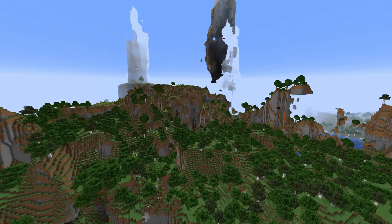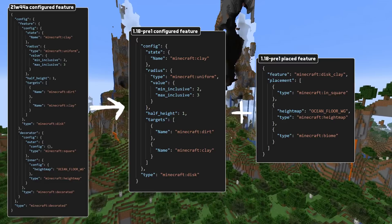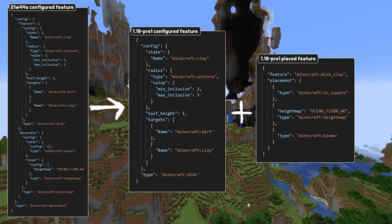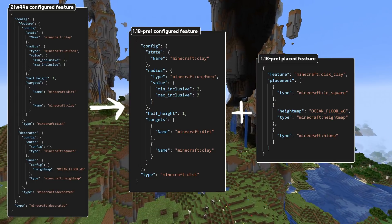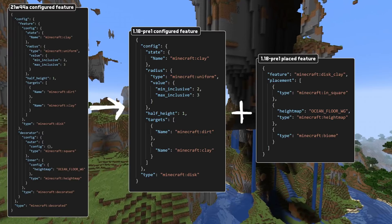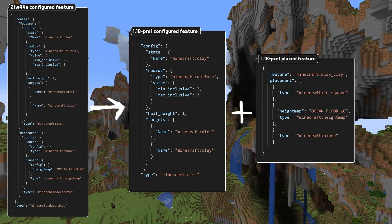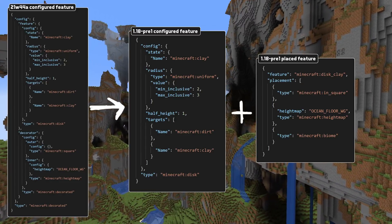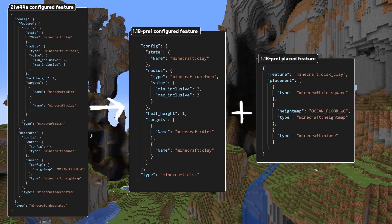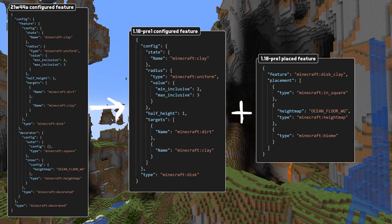The actual changes inside that file include extensive changes to the formats of features. Configured features can no longer be decorated, and the decorated feature type has been removed. Instead, feature placement has been split up into two distinct types. Configured features still exist but no longer include the placement of features. Decorators have been changed into placement modifiers, and there's now a new folder called worldgen/placed_feature. A placed feature is a configured feature paired with a list of placement modifiers. It is also possible to simply specify the full configured feature directly inside a placed feature, much like was the case for decorated features before.